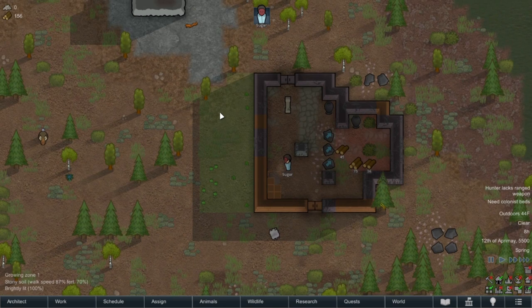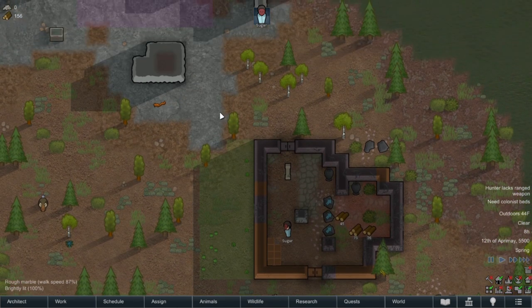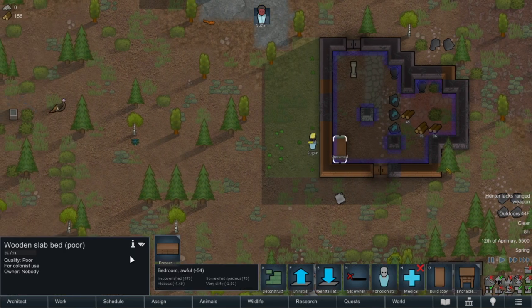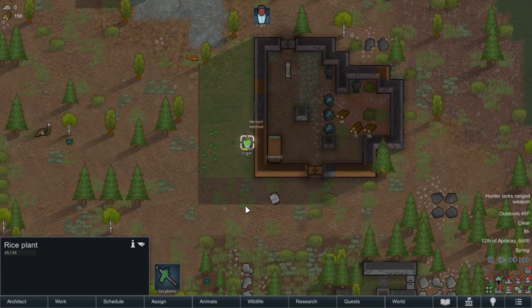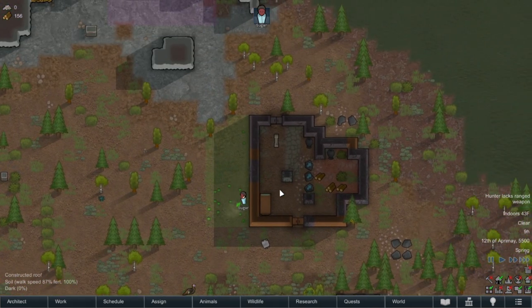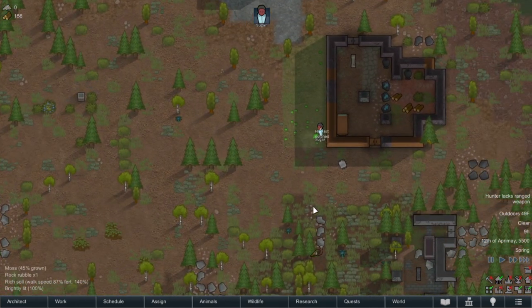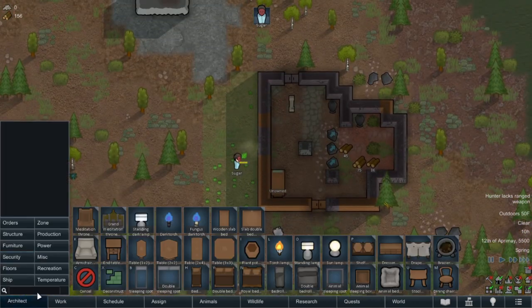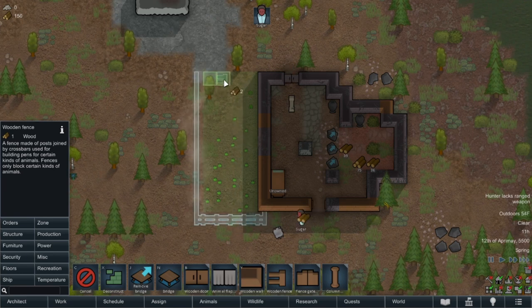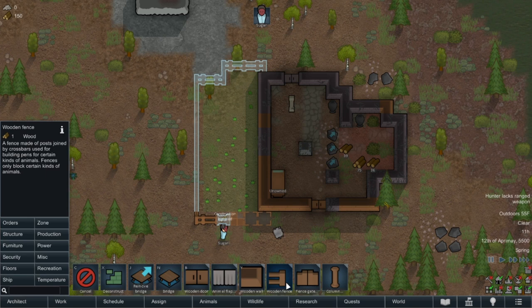Welcome back to RimWorld 1.3 and the Ideology DLC, where we have Sugar here just running around. He just built his sweet slab bed and he's growing some rice. I'm recording this right after the first episode because it's so much fun. I haven't bothered to brush up on anything about the actual DLC.